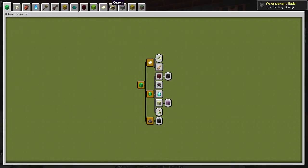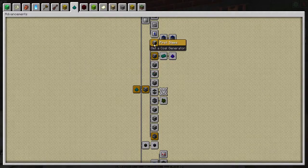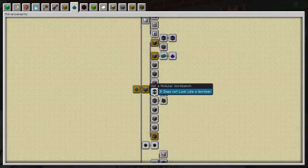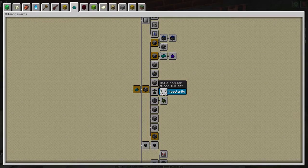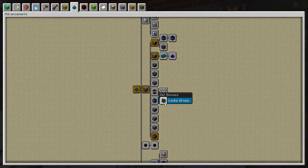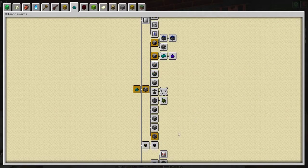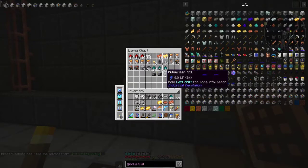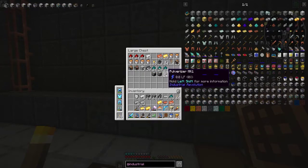We now have our pulverizer. We're basically going to build most of these machines. The modular workbench will have to wait since it takes steel, which is unfortunate because that's how you make the modular armor set — the absolute best armor in this mod. We can also get a recycler to make biomass for a biomass generator. Our pulverizer, solid infuser, and compressor are going in. The coal generator we really don't need anymore since we have our other generators.